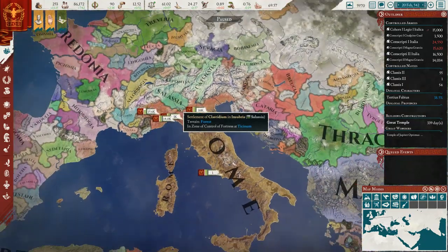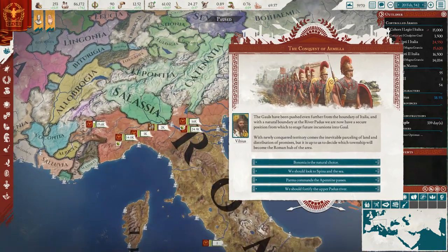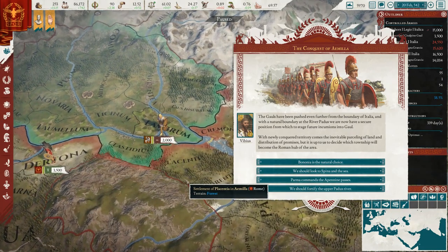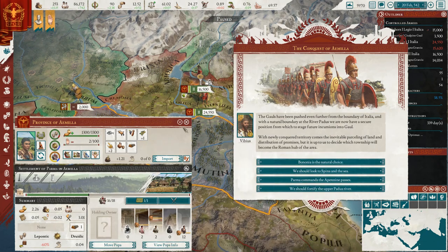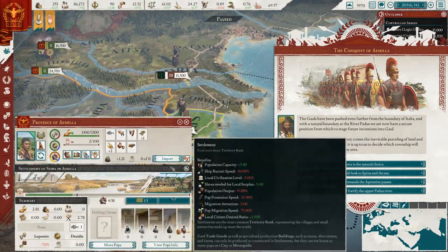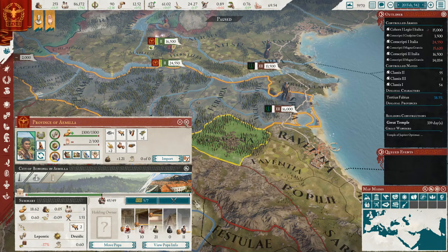Do we want to go ahead and declare war on the next country? Well, let's finish this mission task here and see what it gives us. Okay, so this is just another one for the colonia — we're going to pick a location and get that modifier. There are four choices. Let's see if we can find all these and which one we want to put them in. There's Parma — we could do that one, but it's obviously not a key location and would have to be turned into a city. The other locations are here — also not really the choice. I think this is the only one we can really go with — it makes the most sense. It's already a large city. Ten pops are going to become Roman. That's the natural choice of course.